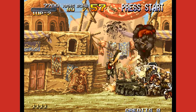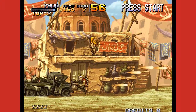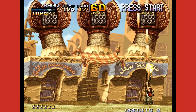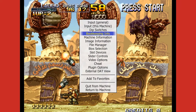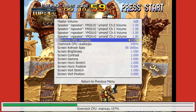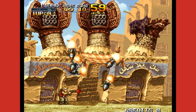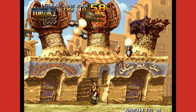Let me get to the end of the level to show you the difference. This bit is normally really slow, especially on the second boss it gets even worse. So while that's happening I'm going to go back to Slider Controls, Overclock, and take it all the way back down to 100% — and you can already see it's quite laggy.